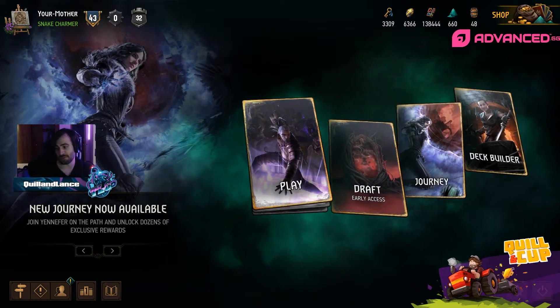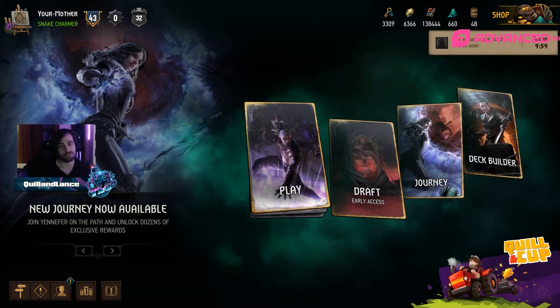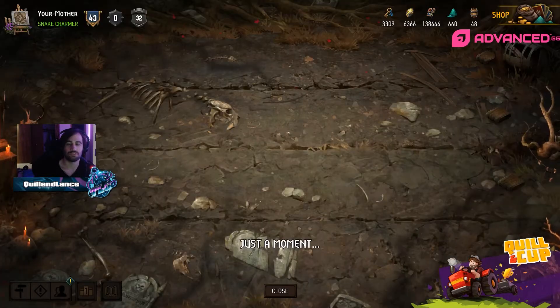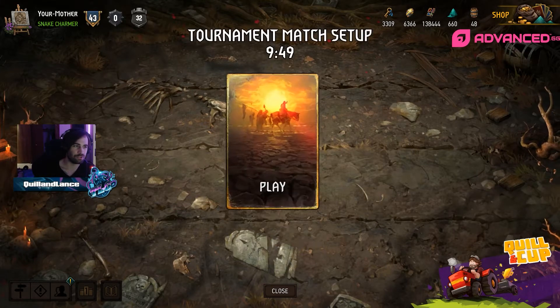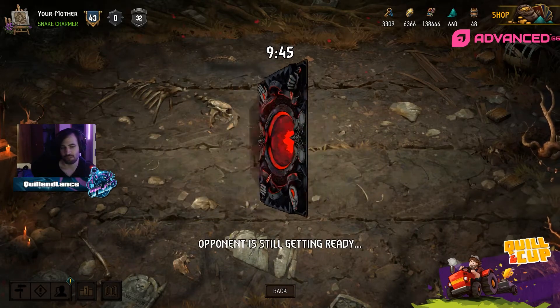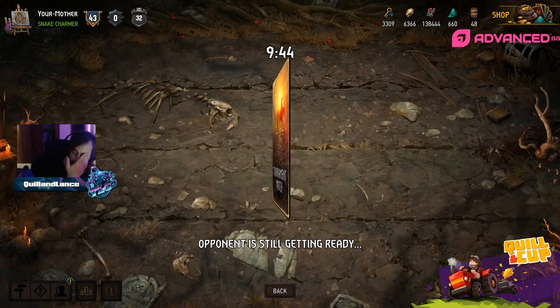We could see the reverse sweep happening here — the Wild Hunt deck should just get out-greeded pretty hard being that it's Devotion. PB takes the Gryphon deck, and as long as he doesn't doom his Arch Gryphon, should just be good to go — we're gonna see like a 40 to 50 point Arch Gryphon.